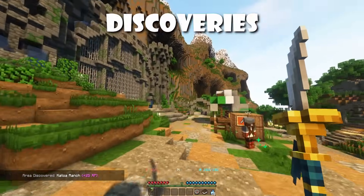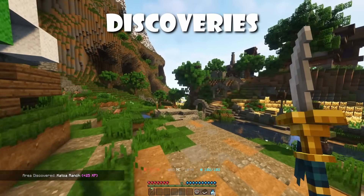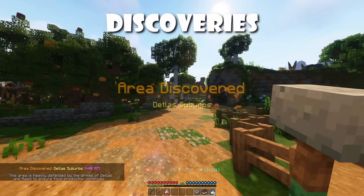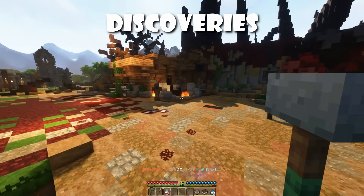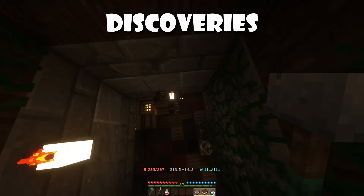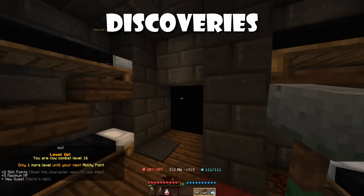Lastly, we have discoveries. Discoveries come in different types. There are world and area discoveries, which give you XP whenever you discover a new place on the map. But then there's also secret discoveries, more tied in with the lore and hidden around the world. They give a larger amount of XP when you find them, and of course there are guides linked down below for where to find them.